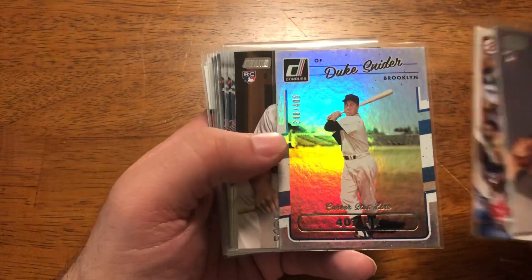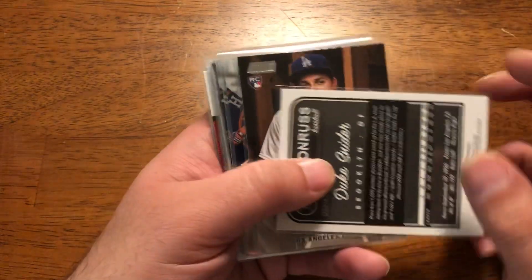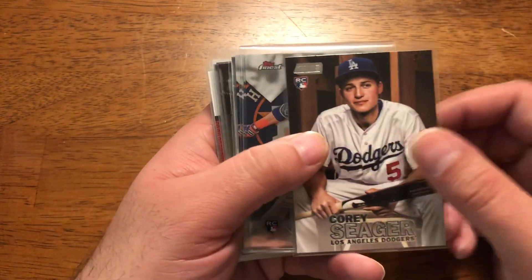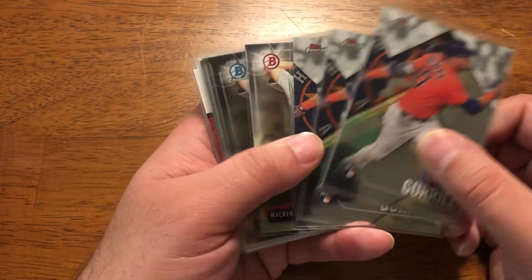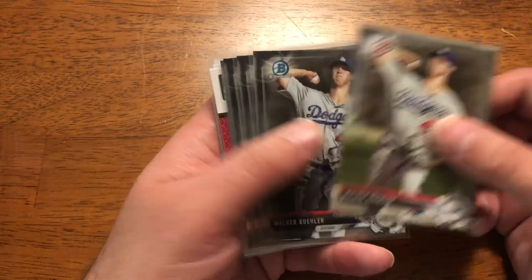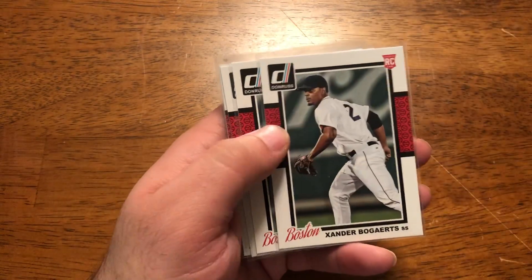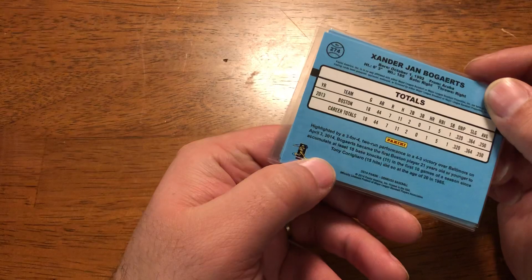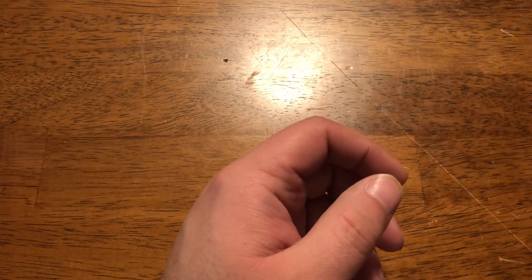Devers rookie again, a Duke Snider, a foiled card from 2017 Donruss, a Corey Seager rookie, a little Gurriel lot — interesting to see what Astros cards do in the near future. Some Bueller 2017, one paper and four Chrome. And then four Xander Bogaerts rookies from 2014 Donruss. That's all the penny-sleeved ones.